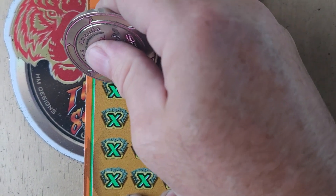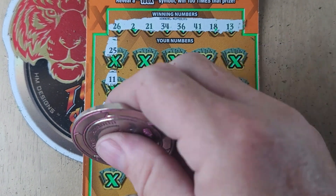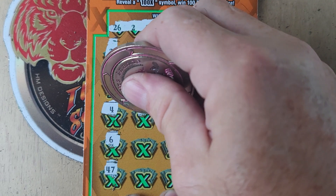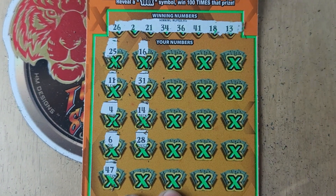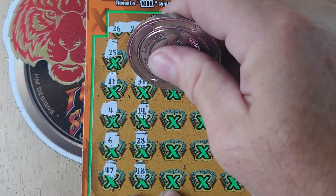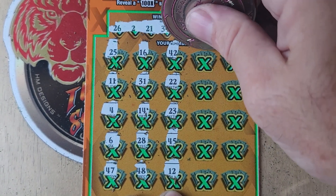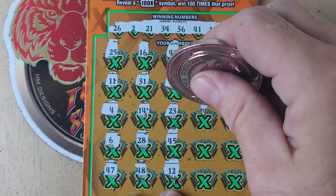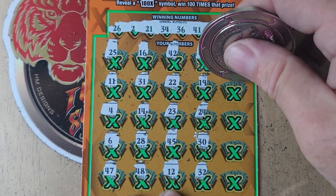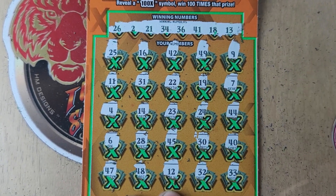Starting with 25 — off. 11 — no. 4 — not there. 6 — no. 47 — no. 16 — no. 31 — no. 14 — nope. 28 — just 18. 14, 42 — nope. Double deuce, we have 21. 23 — no. 45 and 12 — no. 49, 19, 24 — nope. 30, 32 — not there. 9 — no. 7 — no. 44 — one off. And one off.